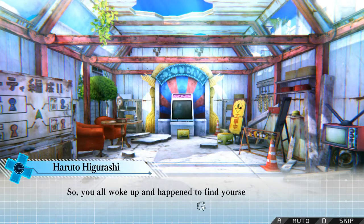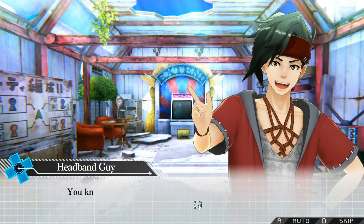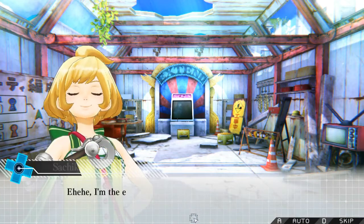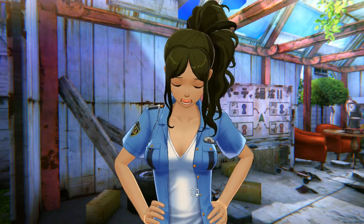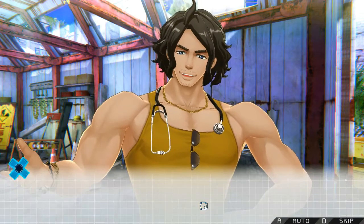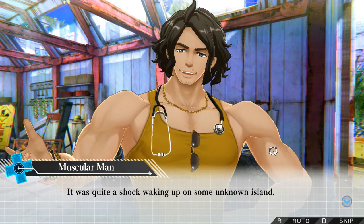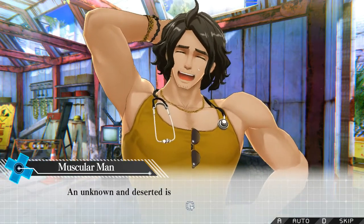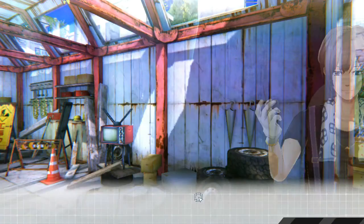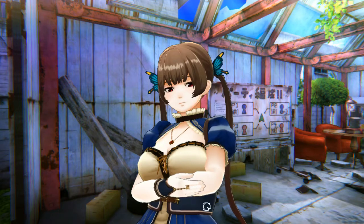'So you all woke up and found yourselves on this island too?' 'Yeah, way before you did — this is actually a certain someone's third day. That's Sachika, the girl who found you on the beach. She was the first awake, so she's our island elder.' 'I'm your senior.' 'I'm the elder.' 'Also — you ain't the only one who had their stuff stolen. All our phones and stuff are gone too.' What a shock, waking up on some unknown and deserted island full of ruins. We're the only ones here — now there are eight of us including you. 'Yes, he's not lying.'